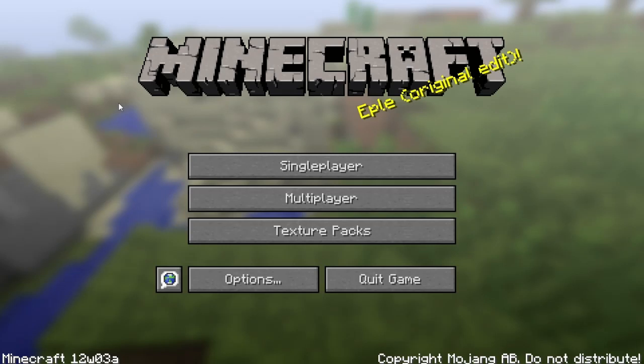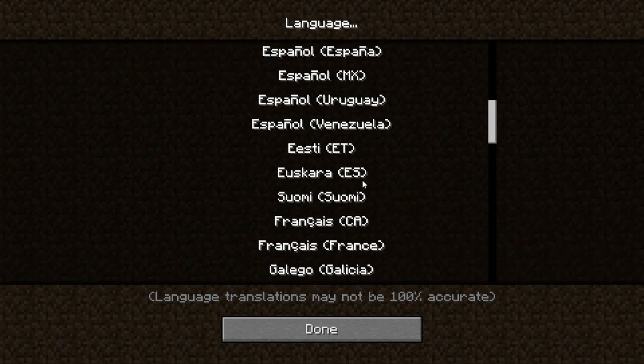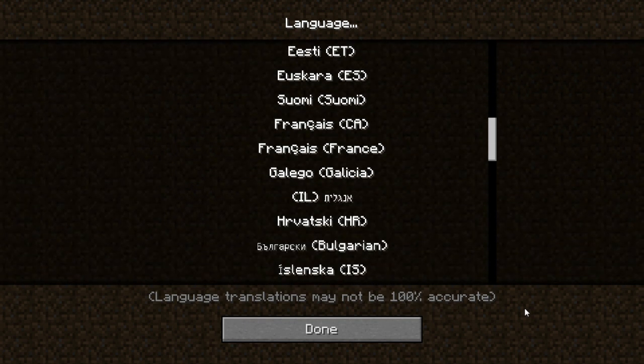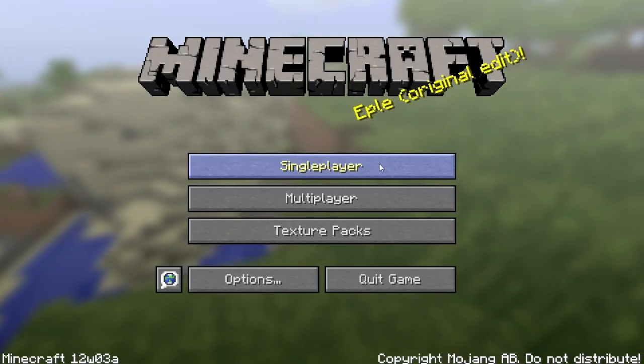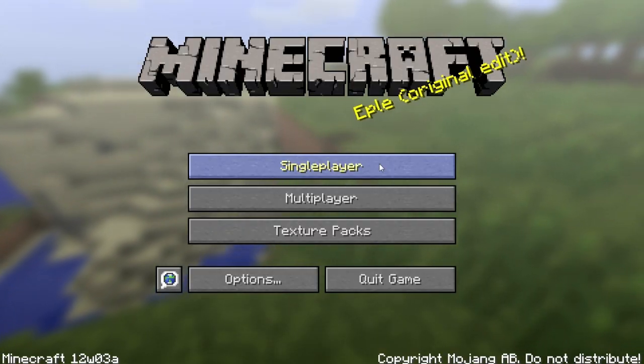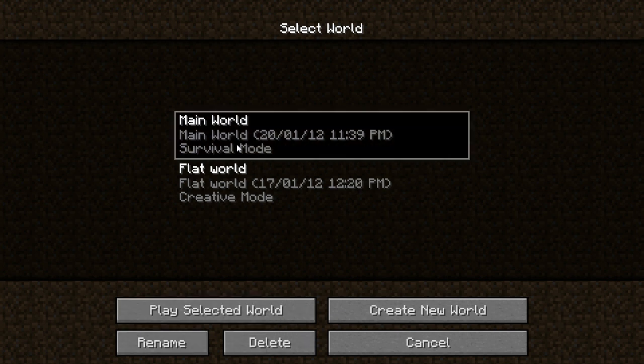This is the update for Minecraft, Snapshot 12w03a. What they have updated is the language files — they've updated some of the languages and fixed some of the errors, though it's not 100% accurate. They made wolves tameable, they made dispensers spawn mobs when you put eggs in them, and they added a new thing called jungles, which I'll show you right now.